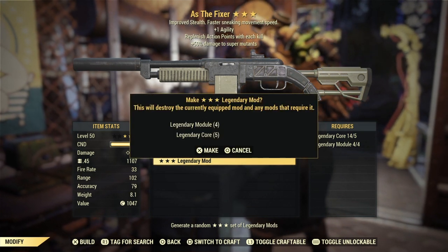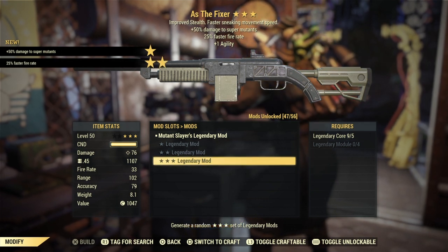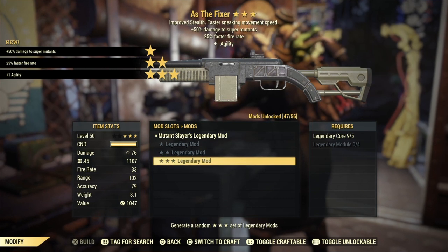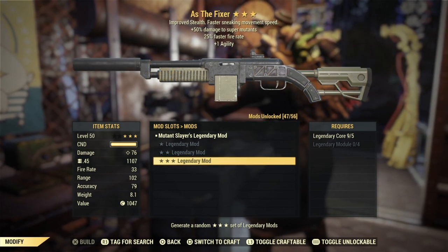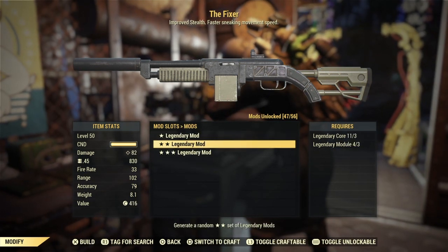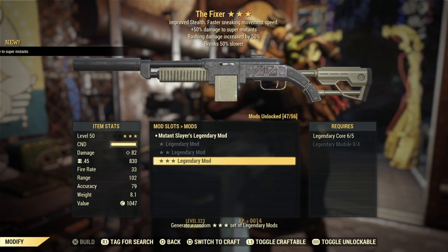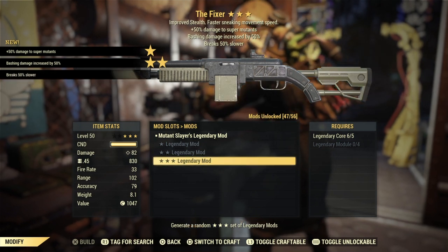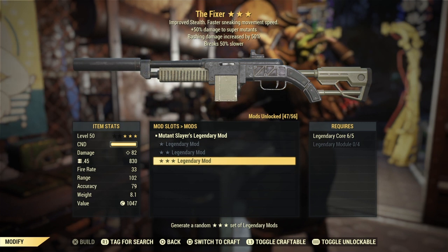Something good please — super mutants, faster fire rate, and agility. I don't know if we're keeping that. Bashing again on a mutant slayer — immediate re-roll and/or scrap.